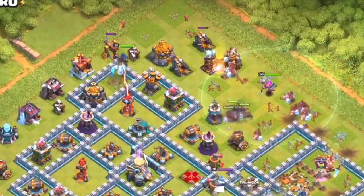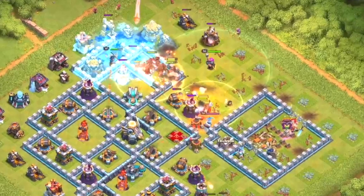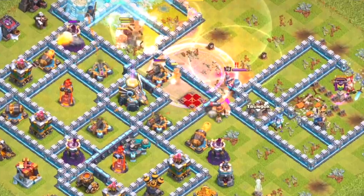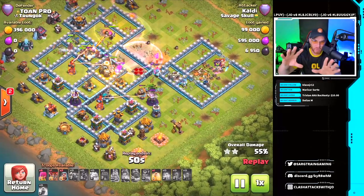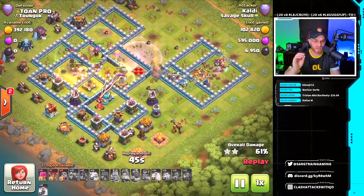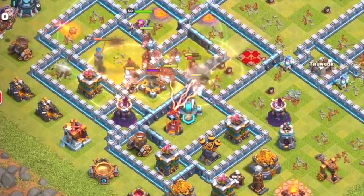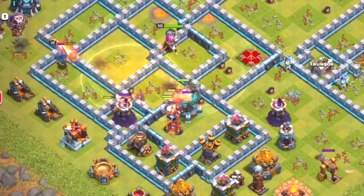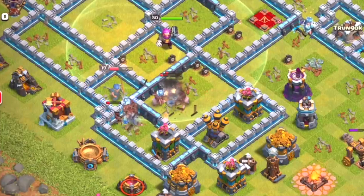There's an ice golem and a royal champion placed off to the flank, then all 37 hog riders move in, sweeping the entire base. Two heal spells, a skeleton spell to deal with the enemy queen, and a rage spell placed for the hogs moving through the scattershot location. They need to get in on the eagle artillery and take it down. You got a nice wide spread of hogs taking down multiple defenses, getting in on the eagle and the second-to-last inferno tower, and finding a tornado trap.